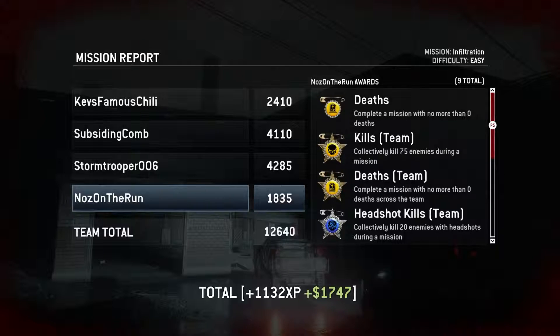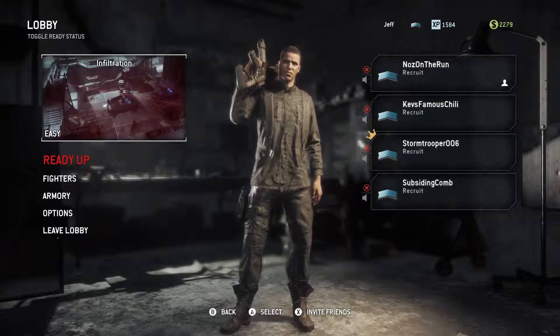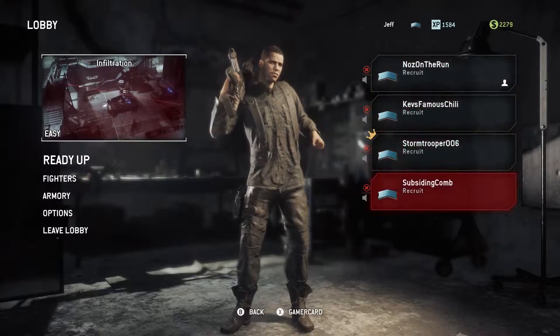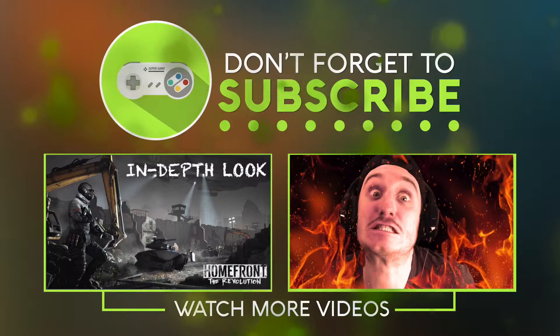Let's have a look at my rewards. Deaths: complete a mission with no more than zero deaths. Kills: kill 75 enemies. You get medals — that's quite cool. I think I'm going to end it there on that mission because it took a while to get into anyway. As always guys, if you enjoyed the video appreciate that thumbs up and I'll see you again soon for the next one. Peace!